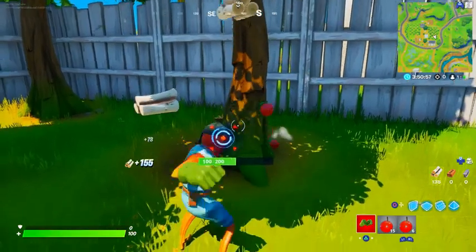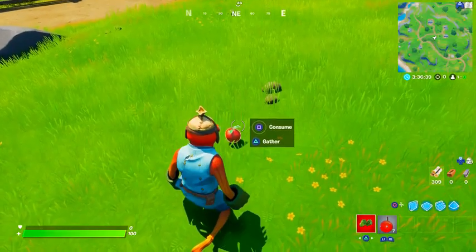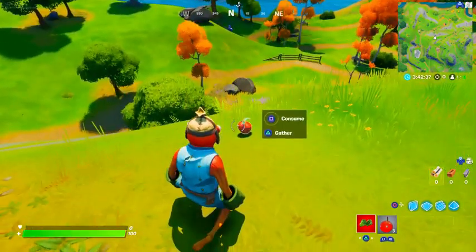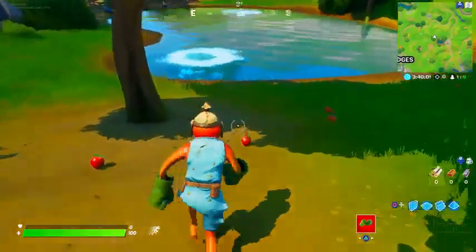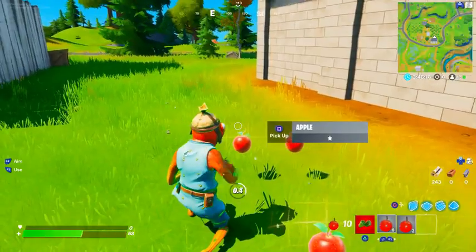Make your way over to the Orchard — over here you can find the most apples. From there, you can find them at all the houses north of Pleasant Park, as well as at the mountains below the Authority, the Pond, near Holy Hedges, or within the Fruit Baskets. So for those on iOS, make sure to grab this opportunity.